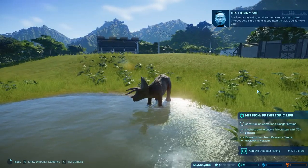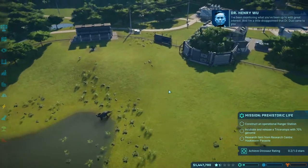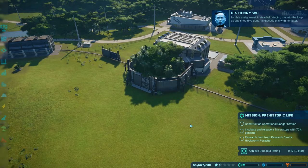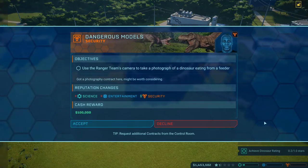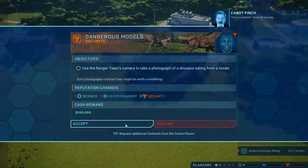I've been monitoring what you've been up to with great interest, and I'm a little disappointed that Dr. Dua came to you for this assignment instead of bringing me into the loop as she should have done. I'll discuss this with her later. This is Lambert, head of security.